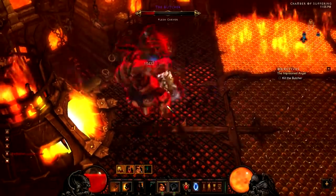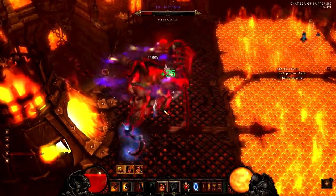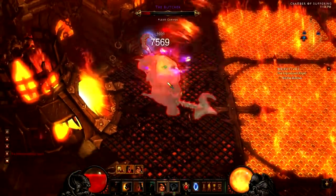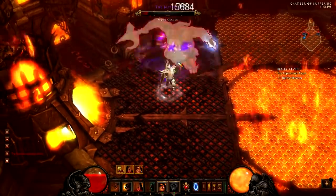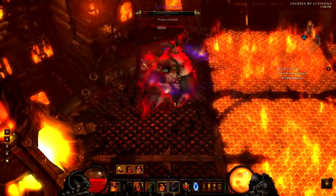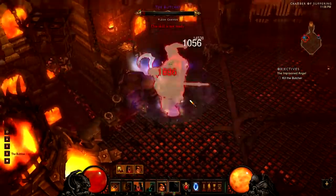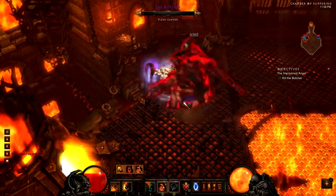Right there, I just popped my ignore pain when I saw he was about to do his most powerful hammer attack. Use your timing wisely. Try and avoid that attack. I didn't get out of there fast enough. Normally, I use a leap or a furious charge to get out of there. But it's alright, because you can see I don't really have any much trouble with him.